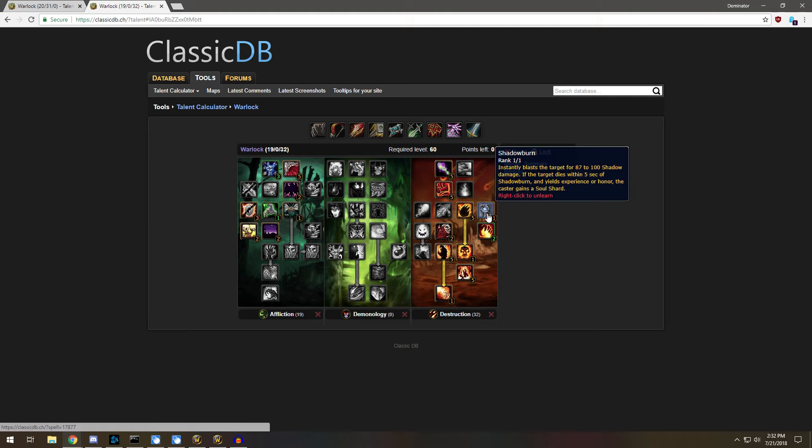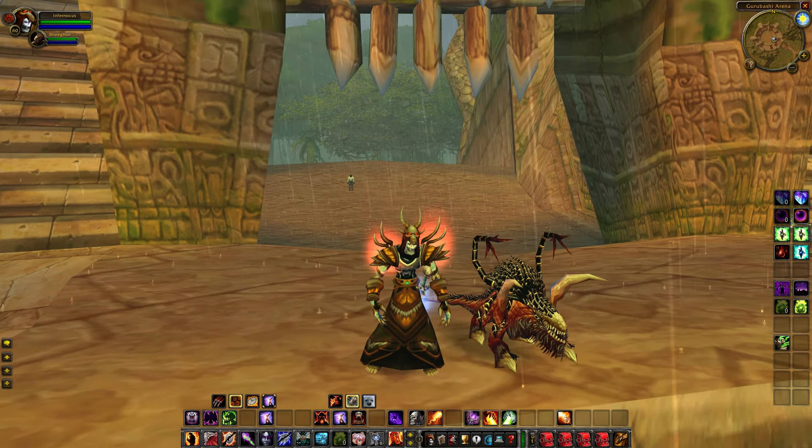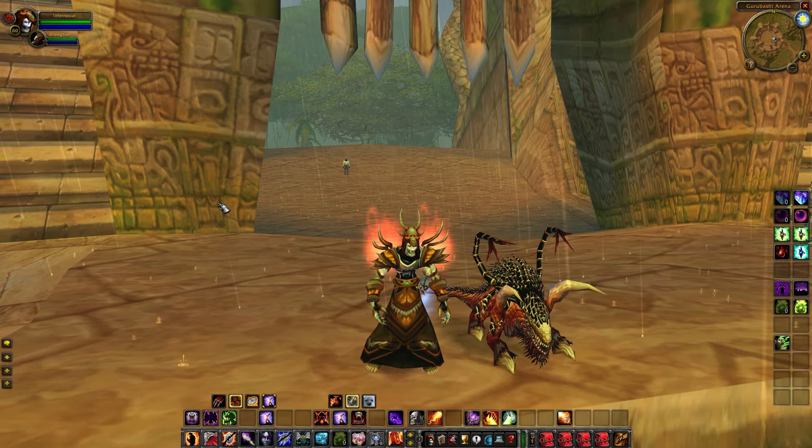The reason why I take Shadowburn instead of another point into Improved Searing Pain is because it's just another instant cast spell. It does cost a Soul Shard, but it grants you one if you kill the target with Shadowburn on it. Generally nine times out of ten you're going to be fighting melee as a Warlock, so that's just something to keep in mind.